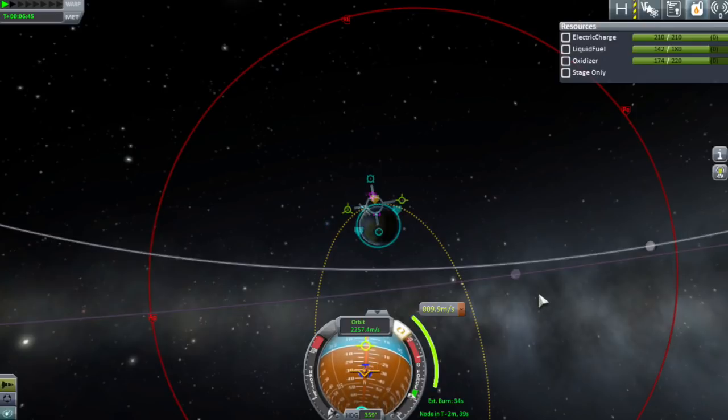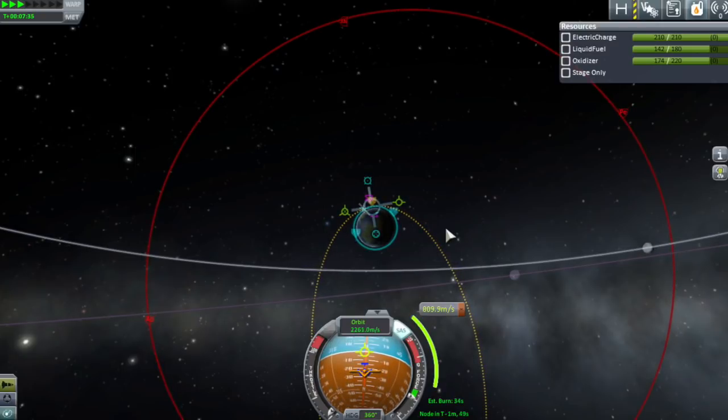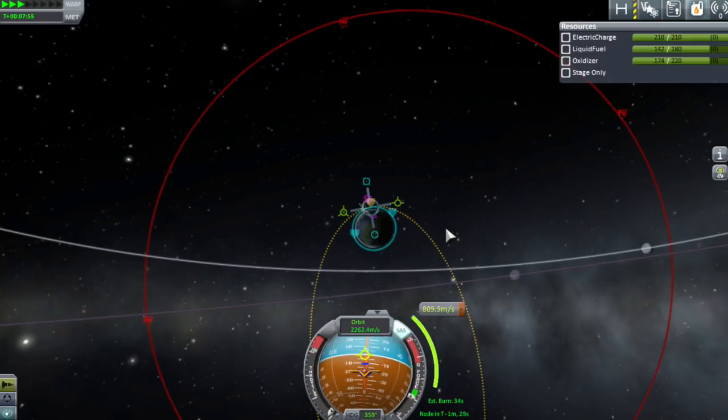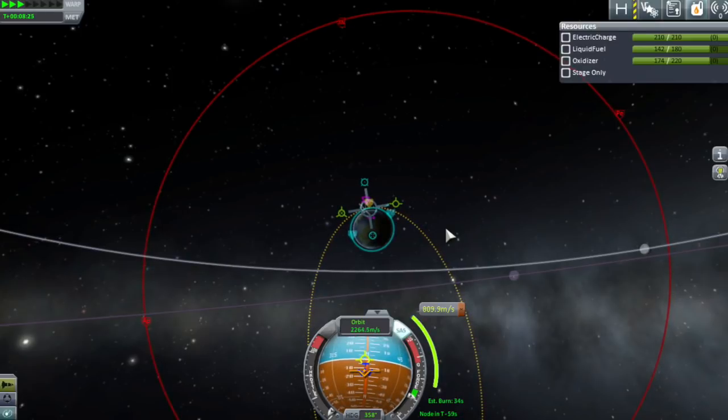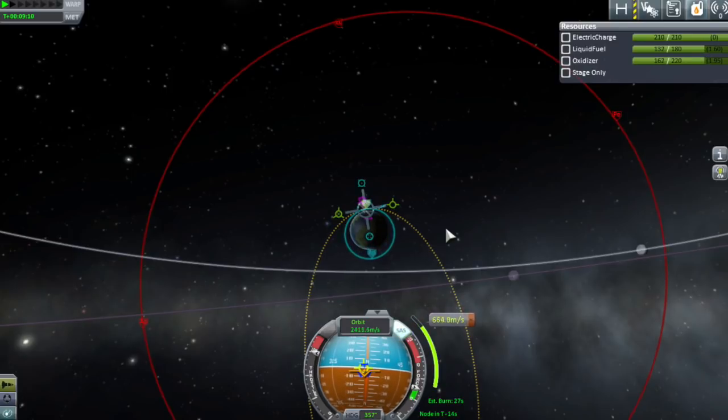So we've got these lined up — it's telling us we need a 34-second burn and we're two minutes away. If you've missed your chance, just let it go around another time and set up another maneuver node — it's not going to be a huge problem if you have to miss an orbit. You have plenty of time. I want to split this roughly 50-50, but actually you want to use 100% thrust until you get close to the end of your maneuver, then throttle back so you can get the maneuver as exact as possible.